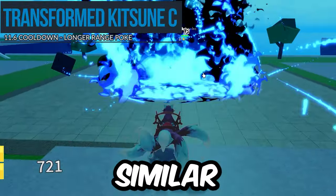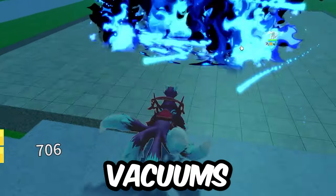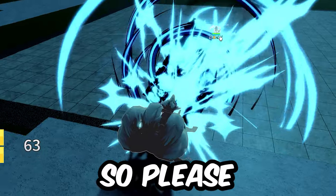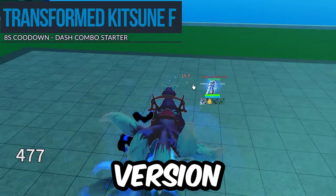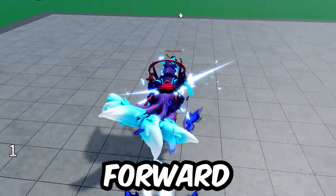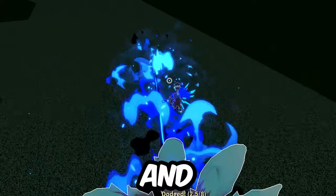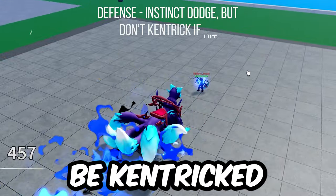Transform Kitsune C is very similar to the untransformed Kitsune C, but just bigger. The initial hit breaks instinct and vacuums the user in for an explosion. The vacuum and explosion are Ken-trickable though, so please Ken-trick this. Finishing these off, Transform Kitsune F: another stronger version of the untransformed move where you dash forward, spin attack the opponent, and they're ready to be combo'd. This move does not break instinct and can be dodged, but if you do get hit, the swipes do break Ken, so it cannot be Ken-tricked.